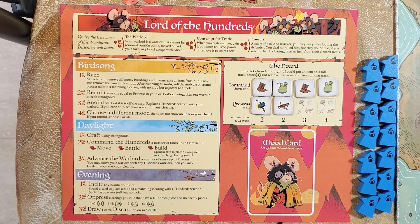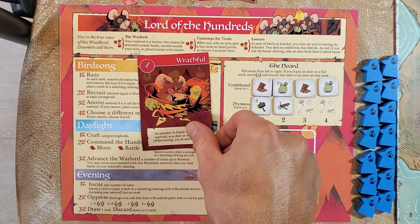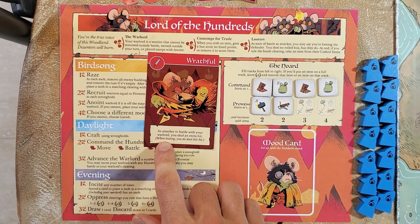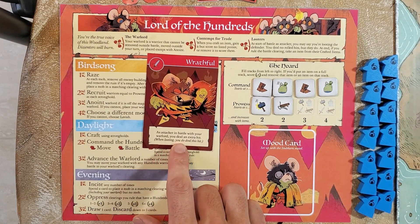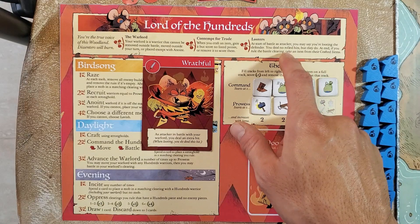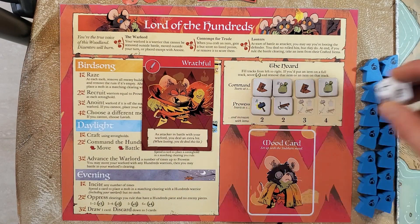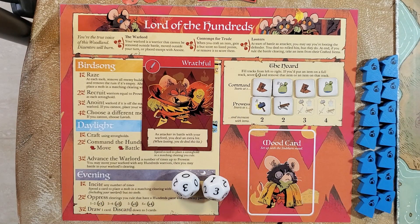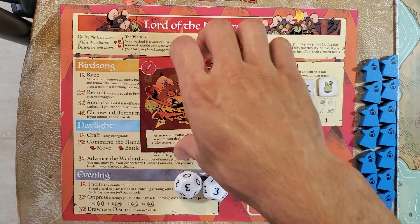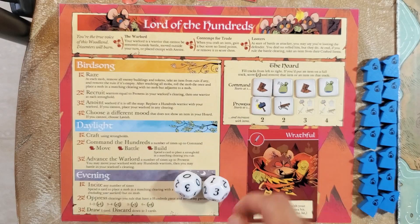Now let's go through all the moods. Wrathful — the sword ability: as attacker in battle with your warlord, you deal an extra hit. The text also says when looting, you do deal this hit. In the Looters section you only do not deal rolled hits — so if you had Wrathful or were attacking an undefended token, or had partisans or brutal tactics, you can still deal extra hits. Wrathful is very, very strong.